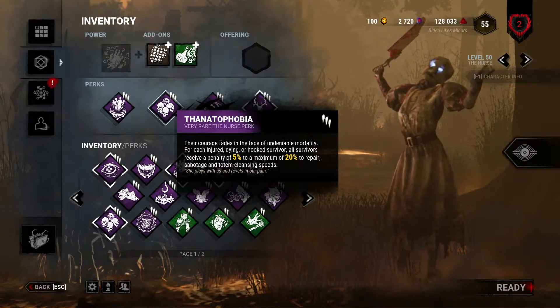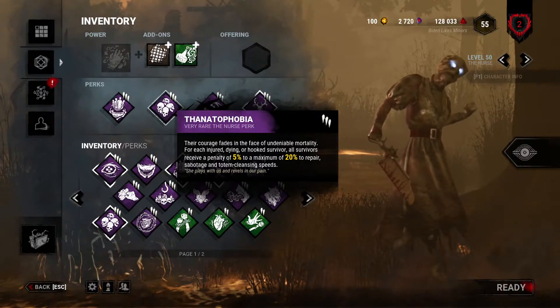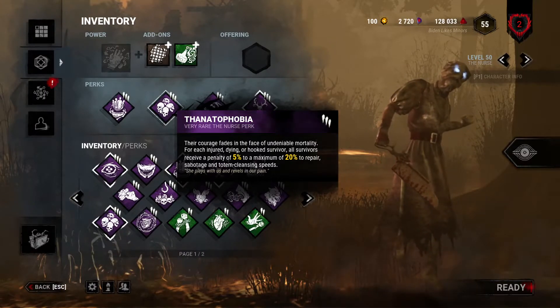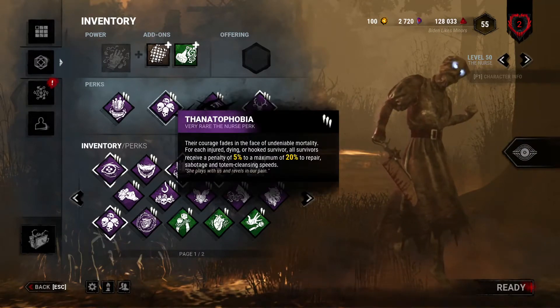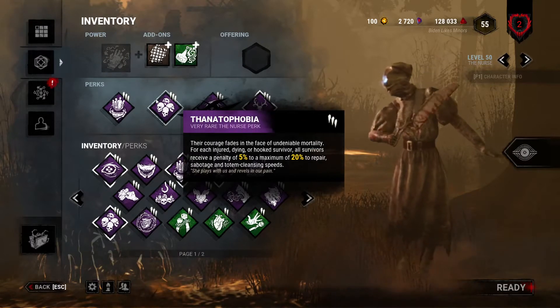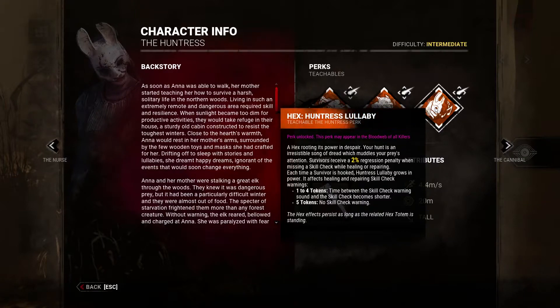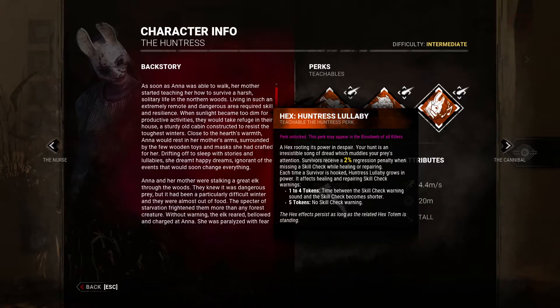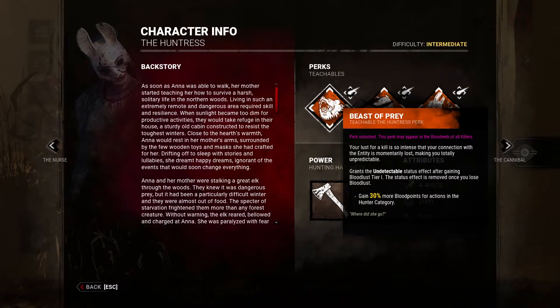We got Thanatophobia — I really like this because I like snowballing injuries. They made it more effective, which is great. I did not like how they had it before. At tier one it's now four percent to a max of 16, and at the top tier it's a max of 20 repair penalty, which I really like. They also nerfed this one — the aggression penalty might be lower, and it now only affects healing or repairing rather than everything with a skill check.